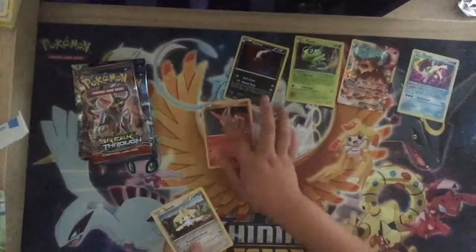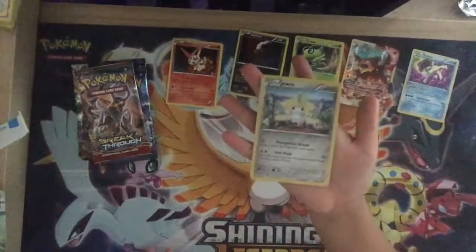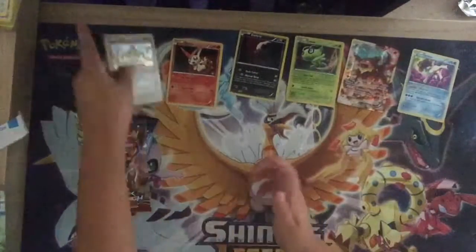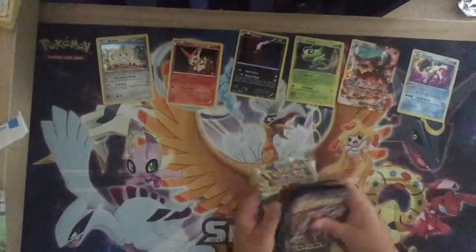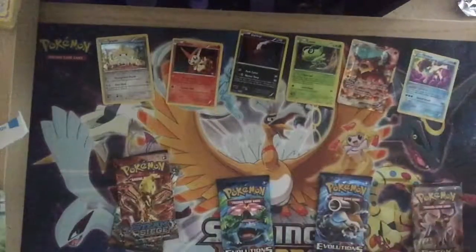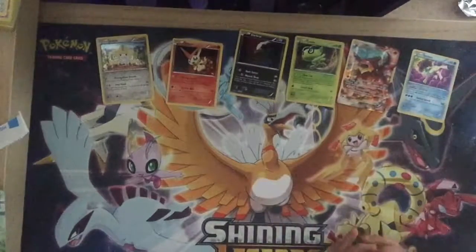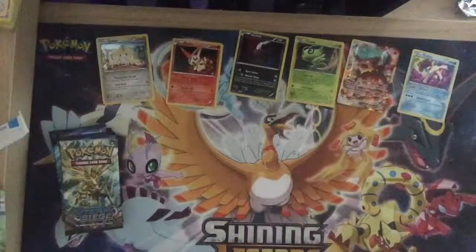And then we have a Jirachi. Okay, let's look at our packs. We have a Steam Siege, another Steam Siege, Evolutions, Evolutions, and Breakthrough. I hate Steam Siege.